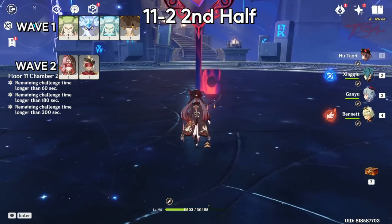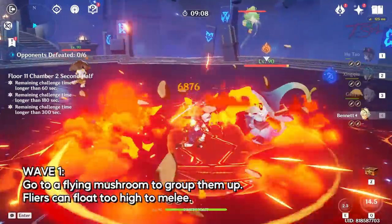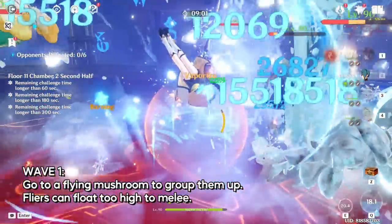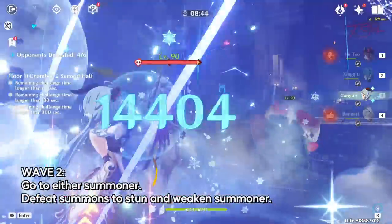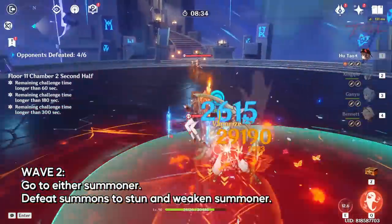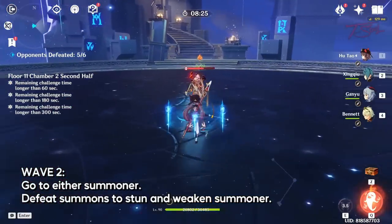11-2 second half. Four mushrooms in wave one. Run to one of the flying mushrooms to stop it from flying away. The floaters are more annoying since they can get too high for some characters to hit, so bring them down first to waste less time. Once all four are dead, two summoners will spawn. Run to either one and attack them until they summon. Then focus on the new summons, since killing them will stun the summoner and greatly reduce their defense. Go after the pet first, then the pet owner.